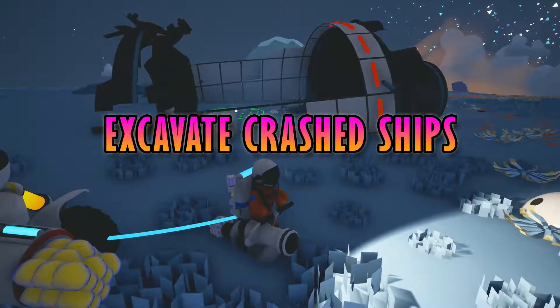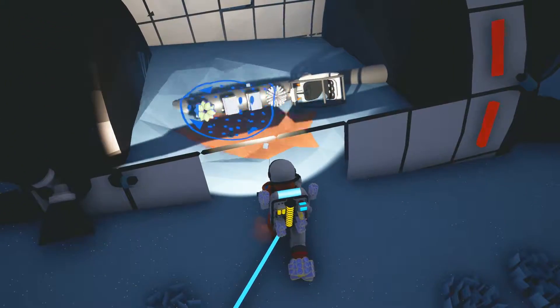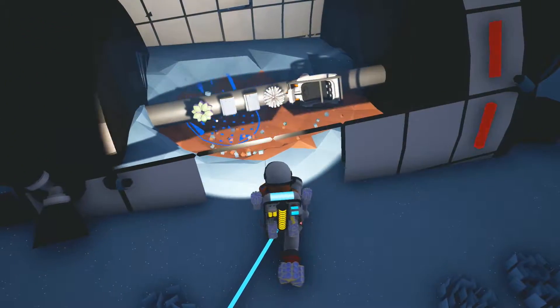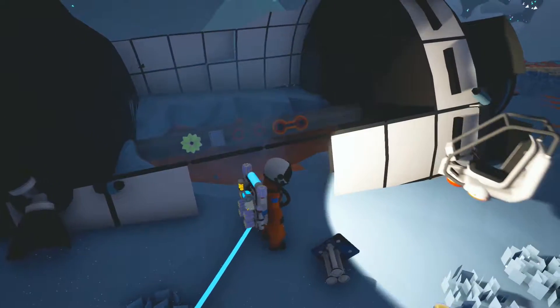Dig up crashed ships. There are numerous crashed ships to find on Terran. When you find one, try excavating a bit. You should find some resources and a seat that can be used on a vehicle. These ships are often home to an unknown too.